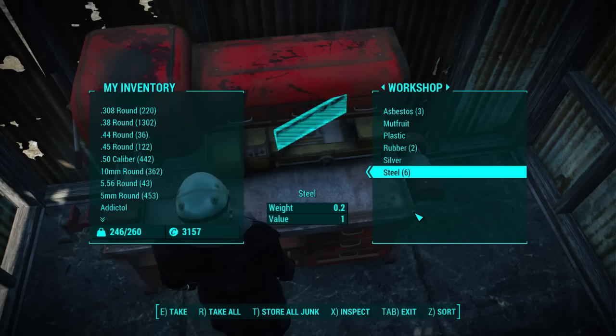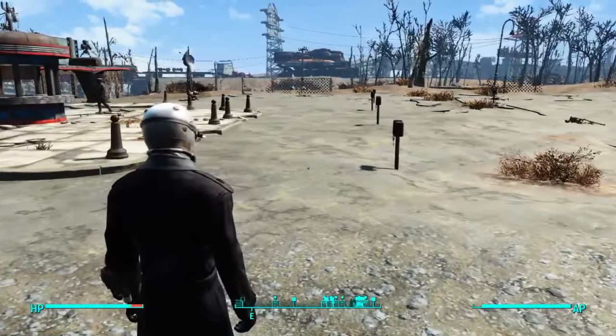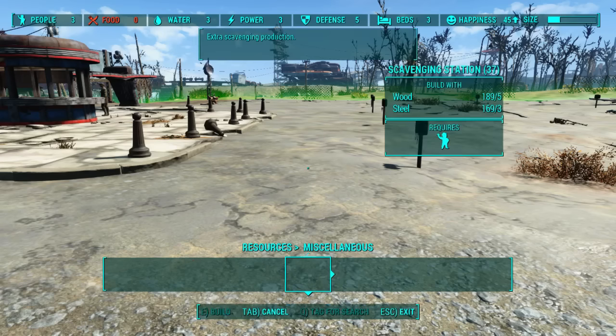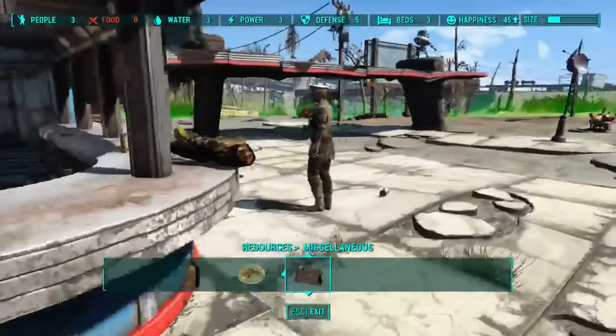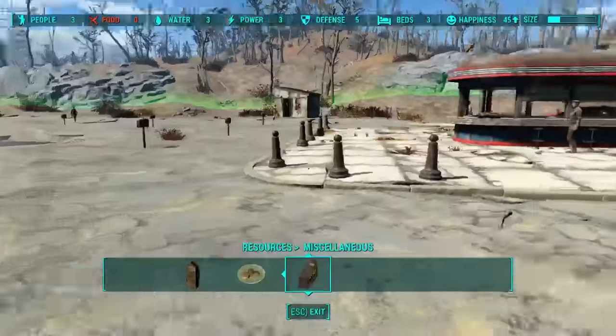It's probably quite random, but you can imagine how important this can be for people like you and me who love to craft and build your fortress — your ultimate world's largest fortress. So there you have it: build a bunch of scavenging stations. Hold down V, go to Resources, over to Miscellaneous, and there it is — first one. Build a bunch of these anywhere you want and assign your guys to it. Simple as that.